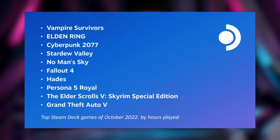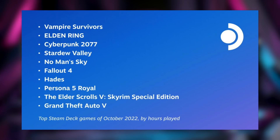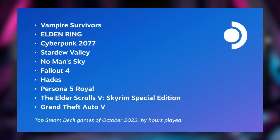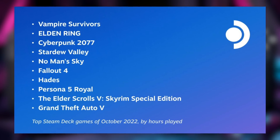Valve also shared a list of the top 10 games sorted by hours played on the Steam Deck: Vampire Survivors, Elden Ring, Cyberpunk 2077, Stardew Valley, No Man's Sky, Fallout 4, Hades, Persona 5 Royal, The Elder Scrolls V: Skyrim Special Edition, and Grand Theft Auto 5. If you put a gun to my head I'd probably hit about 8 of those 10, so everything's making sense.